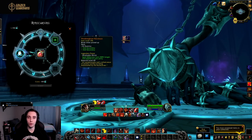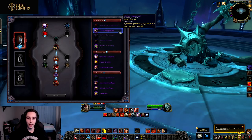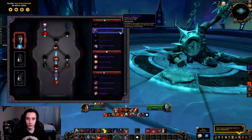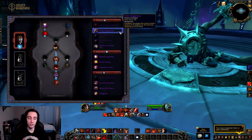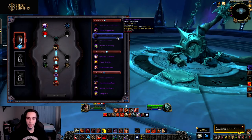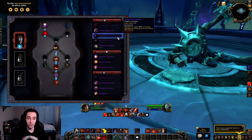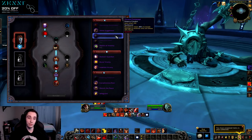Next for conduits — I'll only talk about the spec-specific potency conduits. First is Ashen Juggernaut: Execute increases the critical strike chance of Execute by 3% for 8 seconds, stacking up to 3 or 6 times (scaling with conduit rank). This is similar to the Juggernaut talent or artifact trait from Legion — ramping up your Execute and making it much stronger the longer you've been in execute range. Then we have Vicious Contempt: Bloodthirst deals 40% increased damage to enemies below 20% health — another execute-phase conduit.